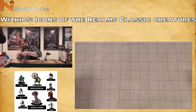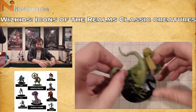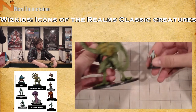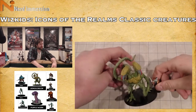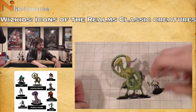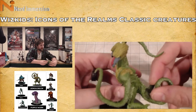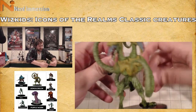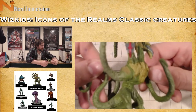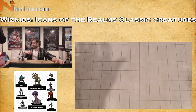Things are nicely packaged in these annoying plastic containers. Here we can see Demogorgon. To give you a size comparison, here's a regular size mini — a water cultist from the Princes of the Apocalypse set. This is a huge size mini that takes up three by three on the grid. We've got two tentacle arms, a tentacle tail in classic green, and the blue and red baboon heads for our Demogorgon.